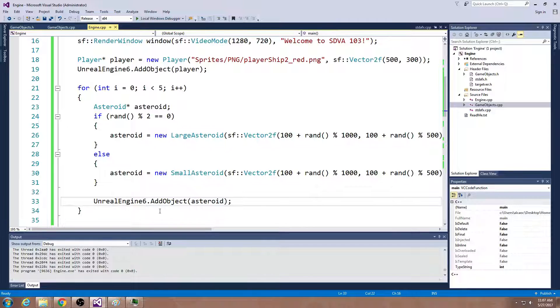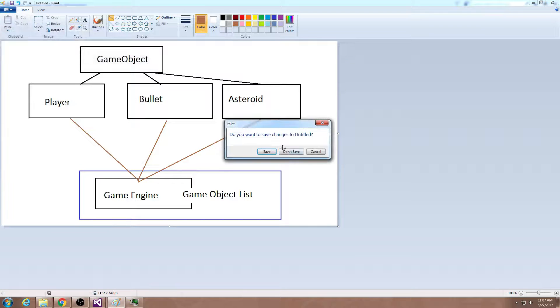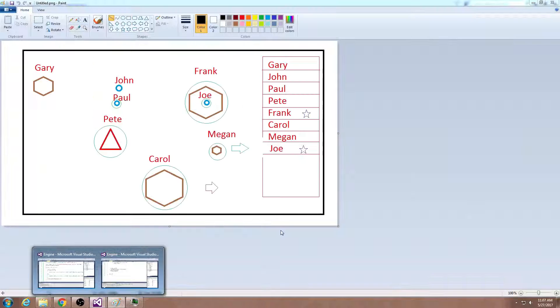Any questions about getting the asteroids in here? Let's talk about collision detection. Going back to my diagram — every one of these objects has a radius. The way collision detection works is: if your radius is overlapping with someone else's radius, you're considered colliding. We go through and ask each object if it's colliding with anything else. Once it is, we ask if it should care based on whether it's an asteroid or a bullet. Bullets and players both care about asteroids, but asteroids don't care about each other.